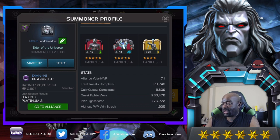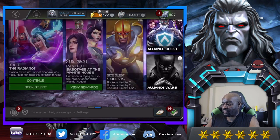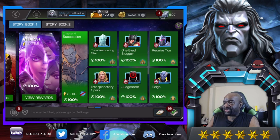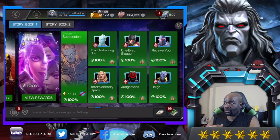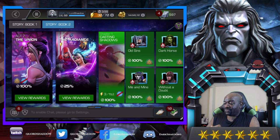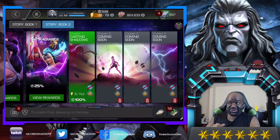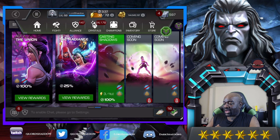Let's go to story progression. Starting with Book One — as you can see I have completed everything in Book One. Book Two — I have completed everything in Book Two so far. 8.1 is the latest out right now, and 8.2 is coming soon, but I'm ready. Now let's take a look at my champions.